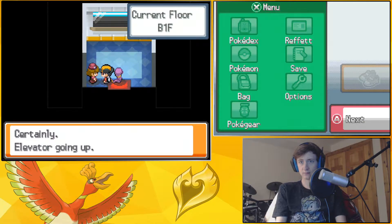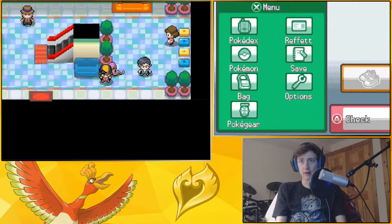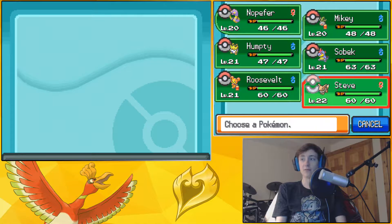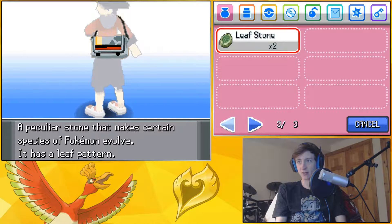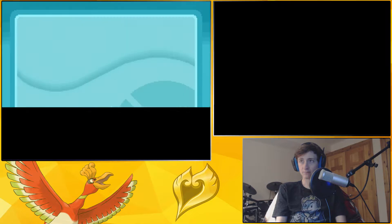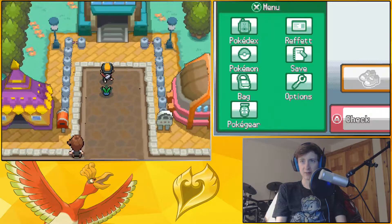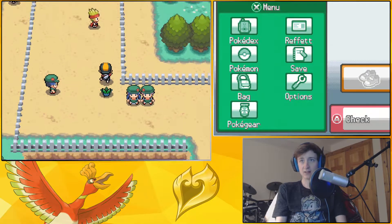I decided I want to try and evolve Eevee into a Glaceon, which I'd need to do before level 23 because it learns a pretty good Ice type move at level 23. I bought a couple Leaf Stones. We also have this Woodland Ore, which evolves Eevee into Leafeon. But since I don't have any Ice type Pokemon and I have too many Grass type Pokemon, I wanted to make him Ice type. I don't know where I get the Ice Ore, so we'll hold off until we find it.